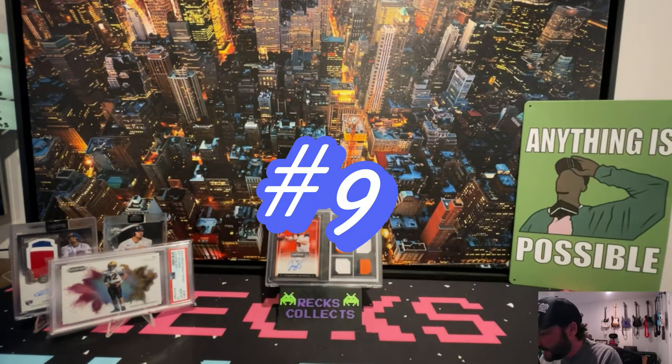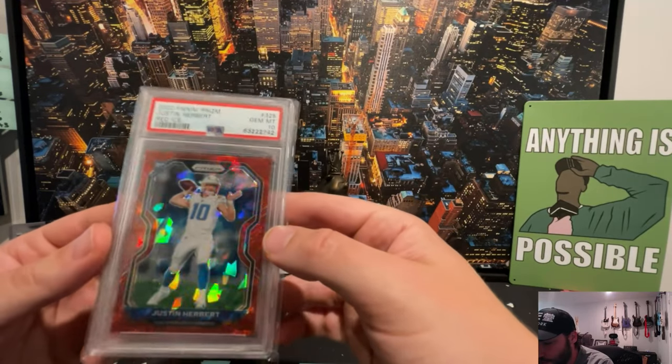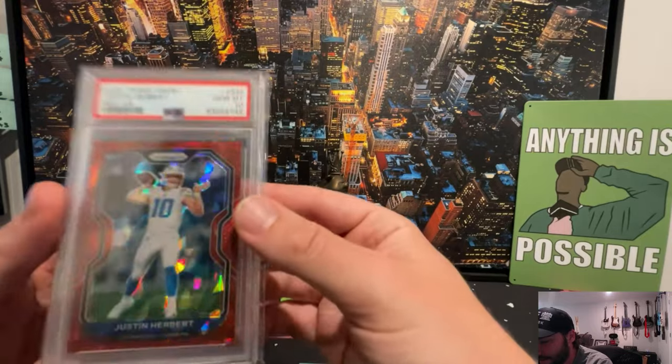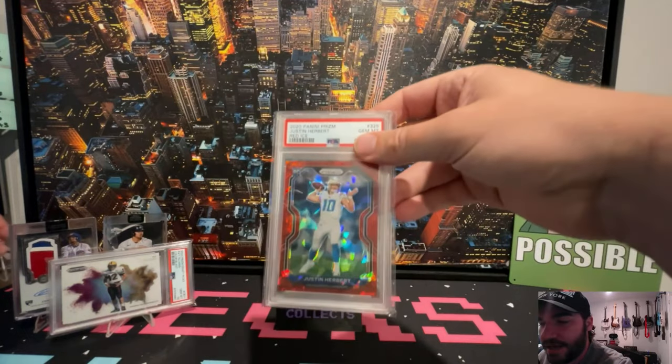Number nine: a red cracked ice Turbo rookie card, numbered M10. Monster, pretty sweet card coming in at card number nine.